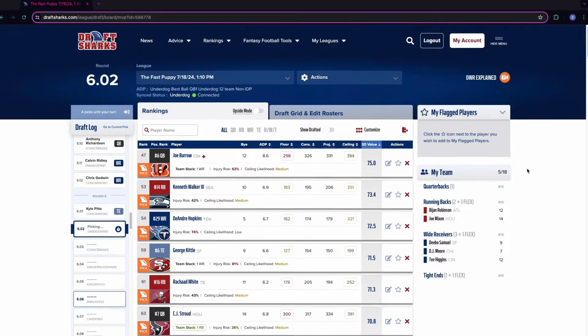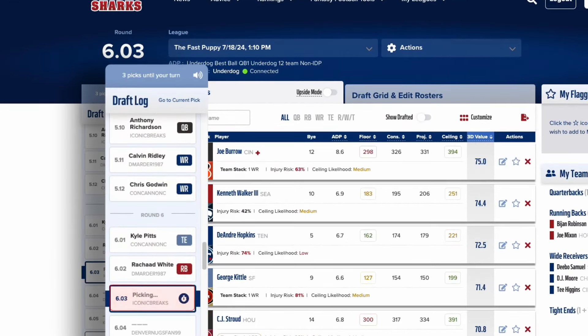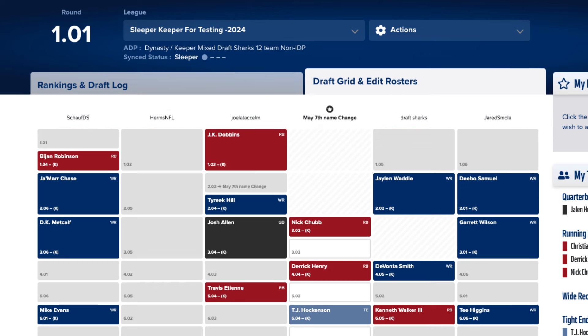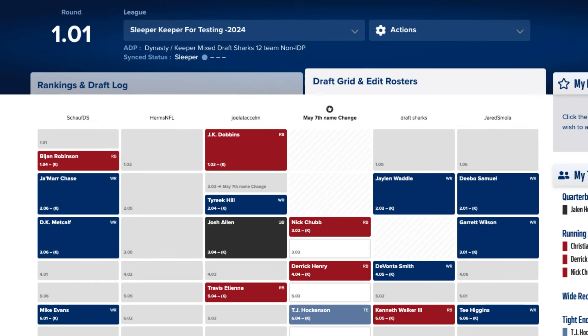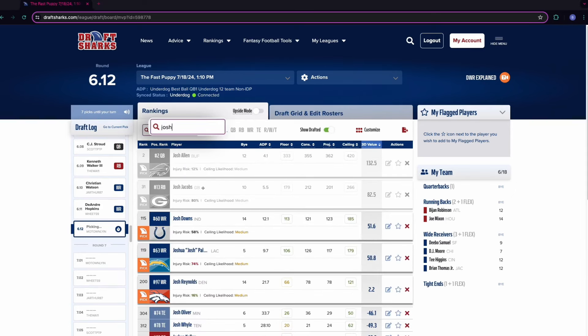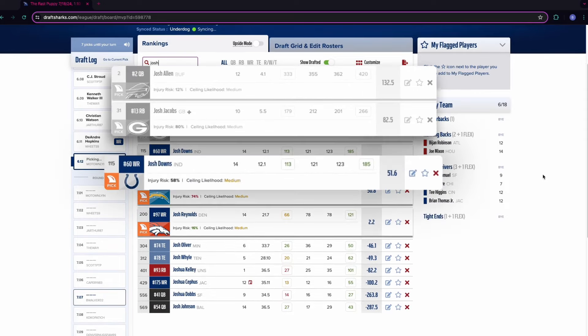The draft log lets you see who is going off the board, what teams are up next, and how many picks until your turn. The draft grid view allows you to analyze every team's roster to see which positions they still need to fill. It also includes traded picks and keepers when applicable, and will even track when teams make a trade live during your draft. You can also quickly search for a player and the list will filter down as you type, showing drafted players and crazy outliers.